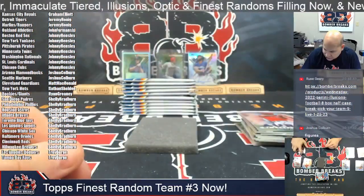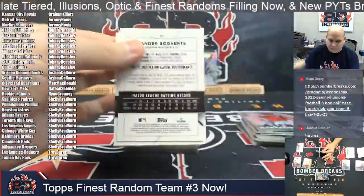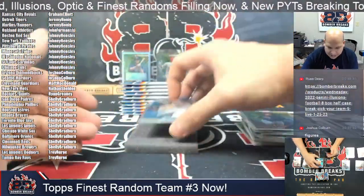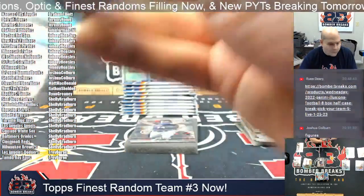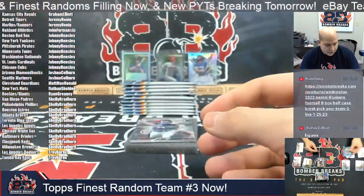Lewis and Gavin Sheets. Jose Ramirez cornerstone and Jacob DeGrom. Jacob DeGrom there for the New York Mets — Nathan, this is yours. 293 out of 300 on the DeGrom.